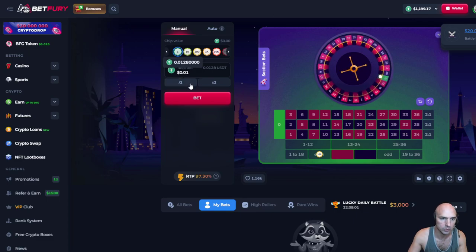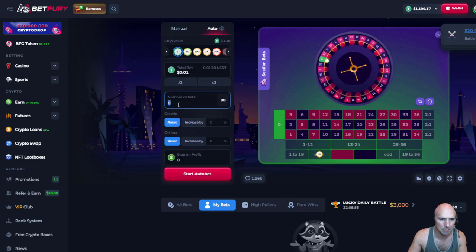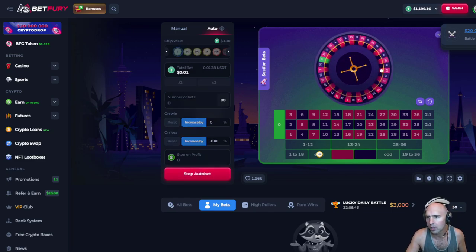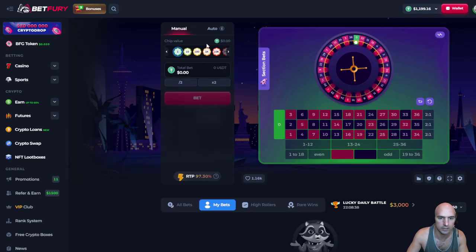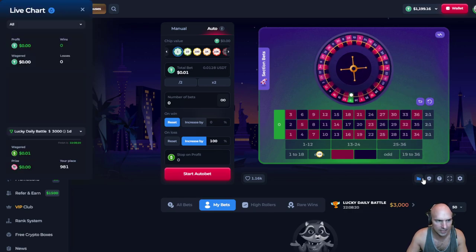If I go a little lower — say one cent — I would have a lot more rounds. So I'm going to go with one cent and bet on auto. Number of bets increased by 100% on loss. We're going to roll it. Let's close all these out. We're going to do double to a penny and then auto-increase by 100%. Let's pull up the statistics right here.